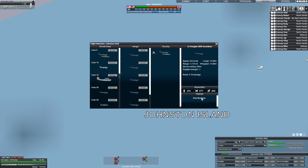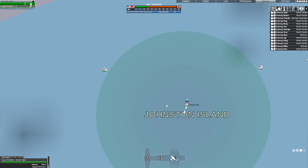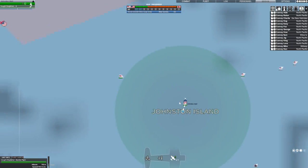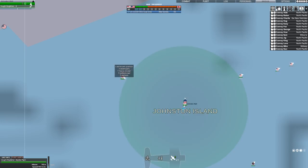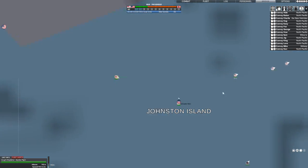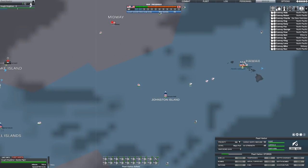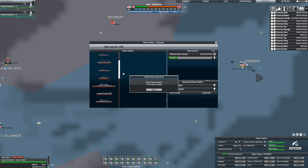Payload dive bombers — you are airborne, I think. I want you to come in and land. It looks like all these carriers are still holding off of Johnston for some reason. What's Pearl building? Shipyard — Atlanta-class light cruiser. I want you to build me an oiler so my fleet is going to have more range.